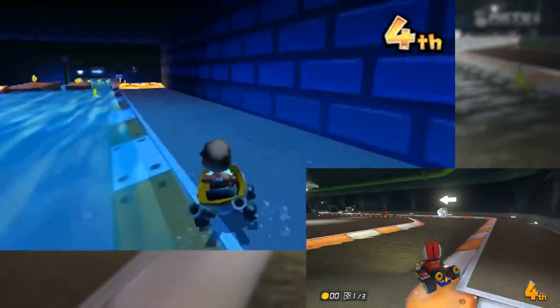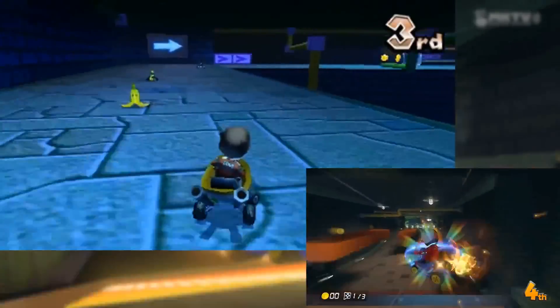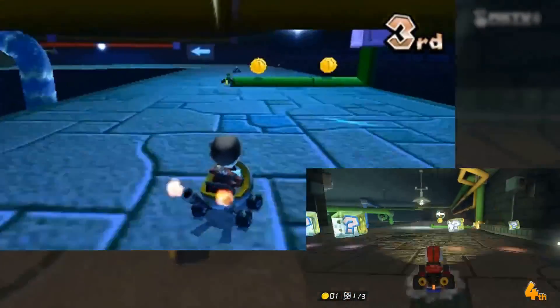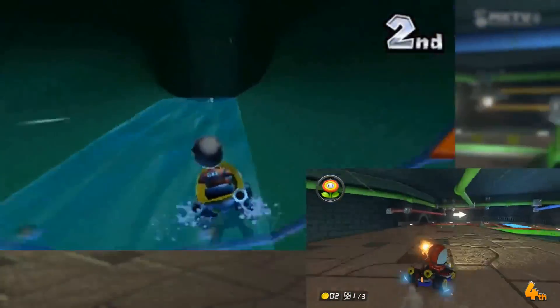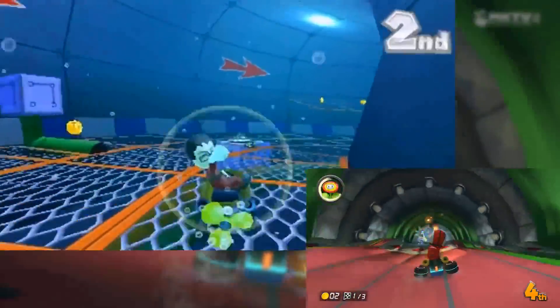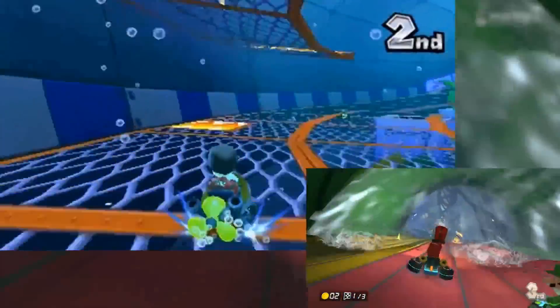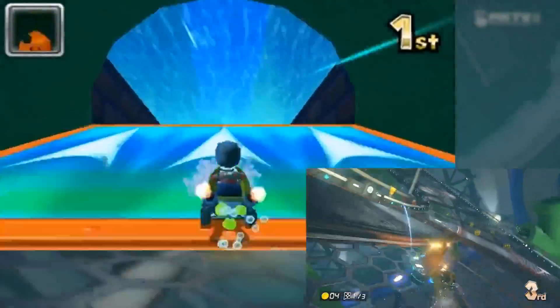Now we're going to take a look at the fastest base route and most efficient way to earn 10 coins. I say base because I am not going to be using any mushrooms since you are never guaranteed to have them, and because I will be using the default card build. We will also cover the drift which will help you get a much better time. Last but not least, remember that these guides are not made for people to set a new world record, but rather they are here to make you a better player in general. Alright, on with the footage.